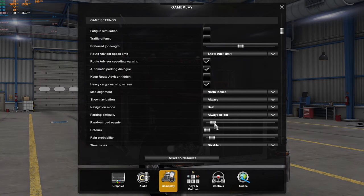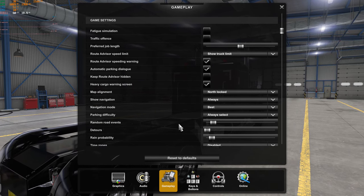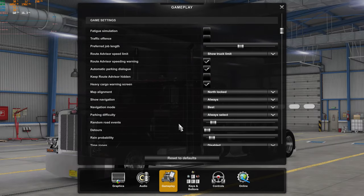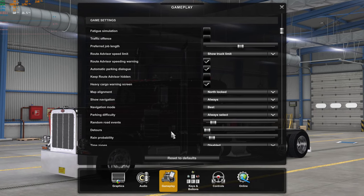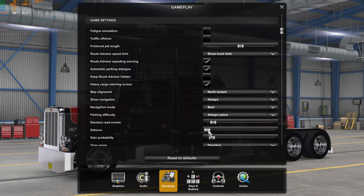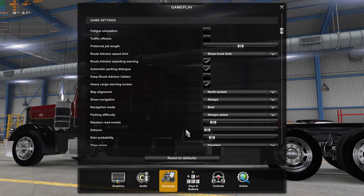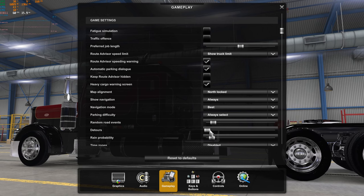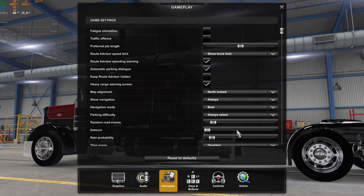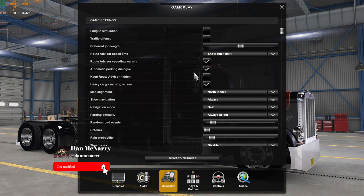Random road events — I have it on just low. If you have it turned up, the roads are mayhem — around every corner there's an accident. Detours I just turn off because they're highly annoying. In real life, how many times do you get detoured? Very rarely. When I first got the game it was on, and it drove me around the bend — every trip I'd be getting a detour, until I figured this out.